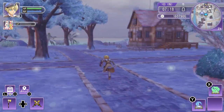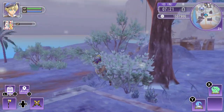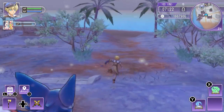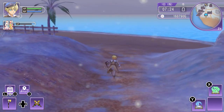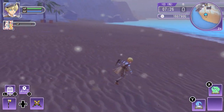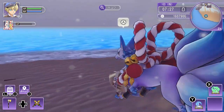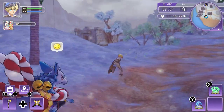I don't know if there's going to be snow on the beach. I also want to see what the lake looks like at the north of Rigbarth — I don't know if it's going to be frozen, but I don't think so. Here's the beach. The color of the sand is a little different, a little darker. The ocean is pretty much the same. I like the snow on the palm trees as well.